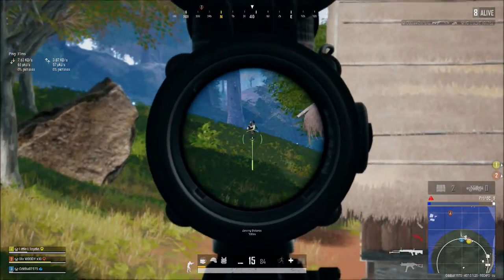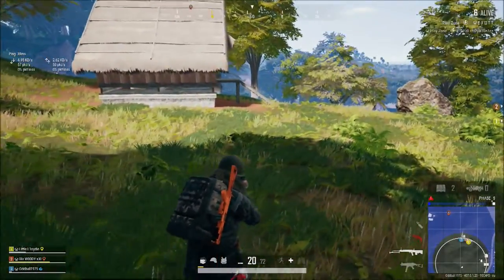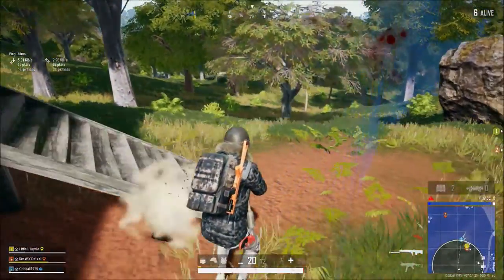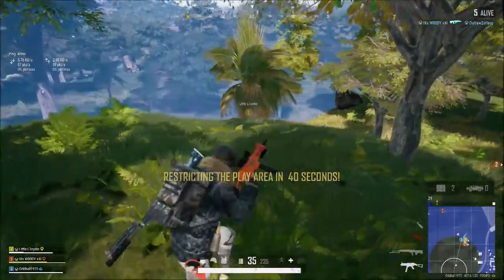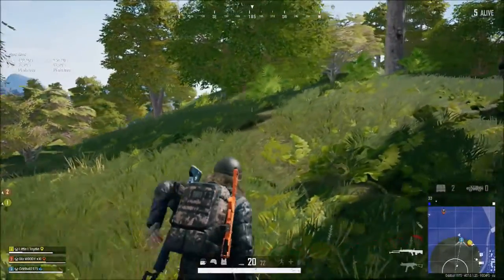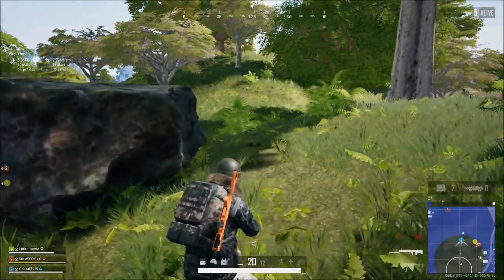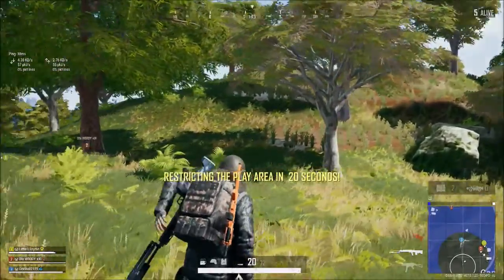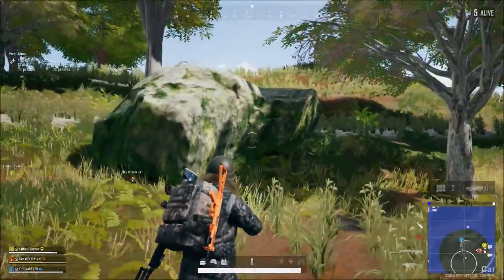That's a QBU! Is that the QBU guy? He's dead now — what did he just kill? Someone just tried naiden. I'm going to push towards zone on the edge with Woody. Oh yeah, this guy went up top of the hill.